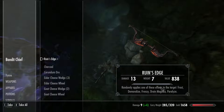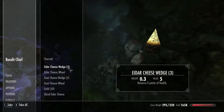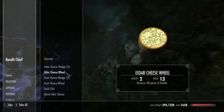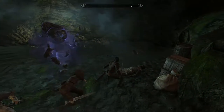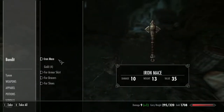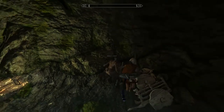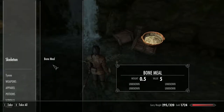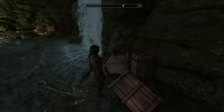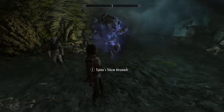And there you go — Ruin's Edge. The random effect applies one of these effects to the target: Demoralize, Frenzy, Drain Magicka, Paralyze, and Frost. It's a good bow, it's a very good bow. Whether it's worth paying the money to Creation Club, I'll leave that for you to decide. I think it looks pretty cool — it's a Daedric bow that looks like a Daedric bow. Is it worth the money? Only you can tell yourself that. One thing I will say is it does clip in dungeons and barrows on occasion, so hence I've got the Bound Bow as well. Between the two of them you won't need another bow until level 80, easily.